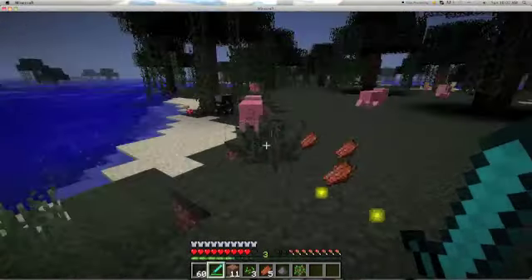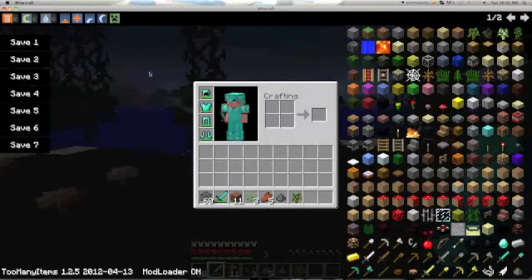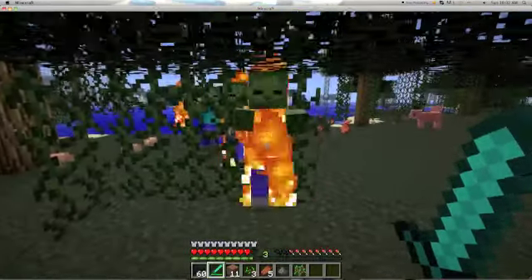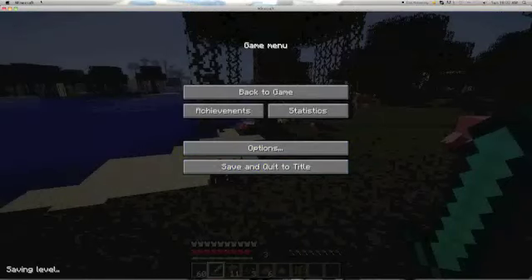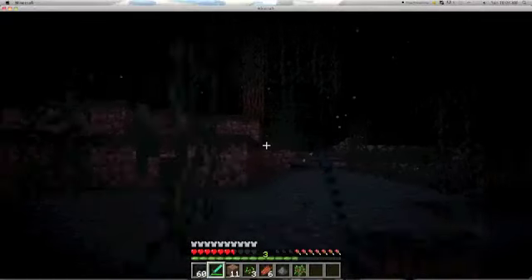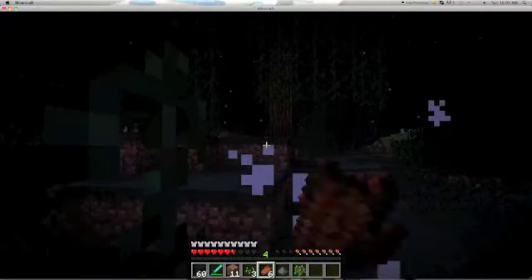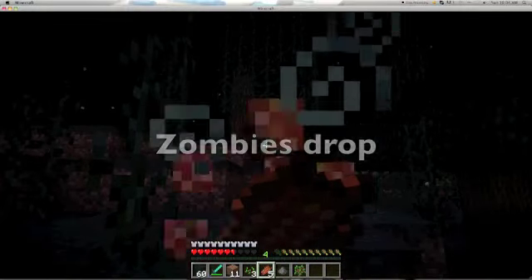Experience goes up — boom boom boom boom! Yeah, they're burning. That's zombie flesh — that's what they drop.